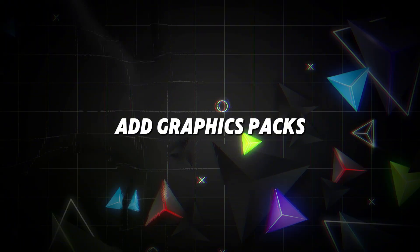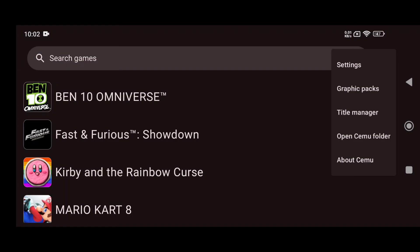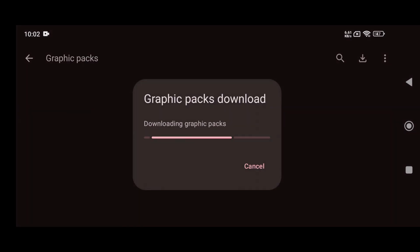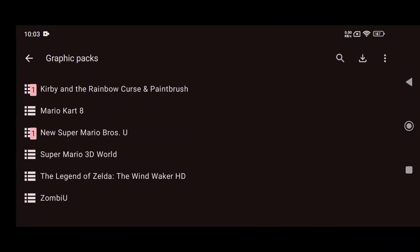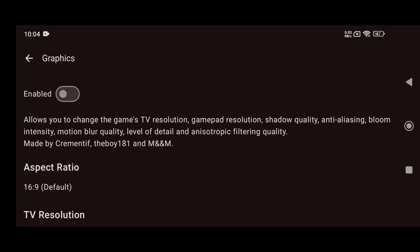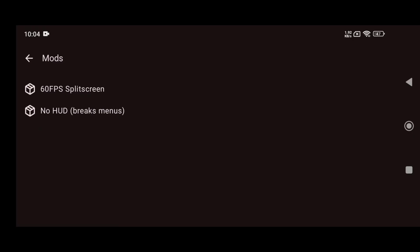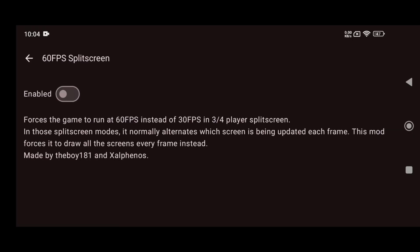Before playing any game, you must add graphics packs. Go to Settings and select Graphics Packs, then click the Download button at the top right corner to install Essential Packs. On Simu Android, graphics packs for Mario Kart 8 allow you to enhance visuals with features like aspect ratio adjustments, higher resolution, texture scaling, anti-aliasing, and improved lighting effects. You can also enable mods for 60 FPS, making the game look sharper and more immersive.